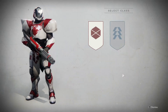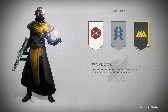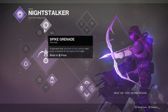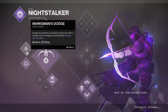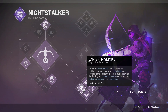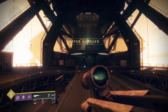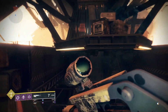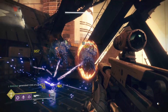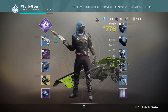When you start up Destiny New Light, you'll be able to create a new guardian. You have three classes to choose from: Titan, Hunter, and Warlock. I wouldn't fret too much over these — you can look into the subclasses, which only affect your special abilities. Generally your moment-to-moment gameplay is going to be first-person shooting and won't change that much between classes. My recommendation is to jump in and go with the Titan — that's the generic warrior class most people choose. If you really get into the game you're probably going to create each class anyway, so don't stress over this decision.